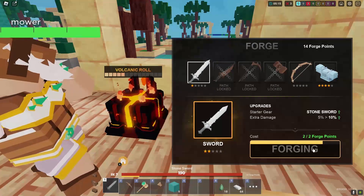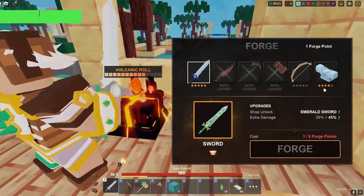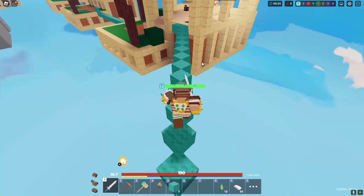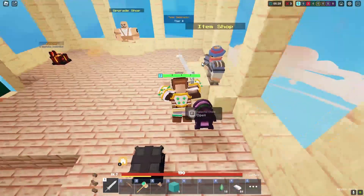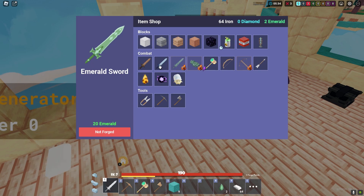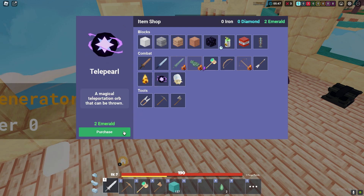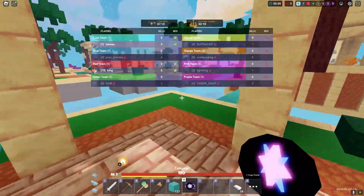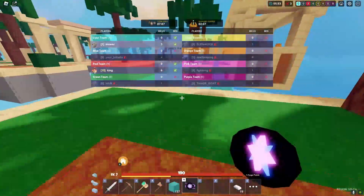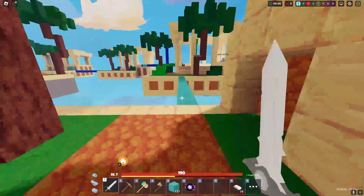Let's upgrade our sword. I don't understand how to get this path lock. Let's grab this generator and get iron armor and diamond armor — perfect. Let's get some more blocks and a Telepearl, and we can get someone's bed with it. Who's left? It's just me and Red. All right, I'm gonna go try and kill Red — they are over there.